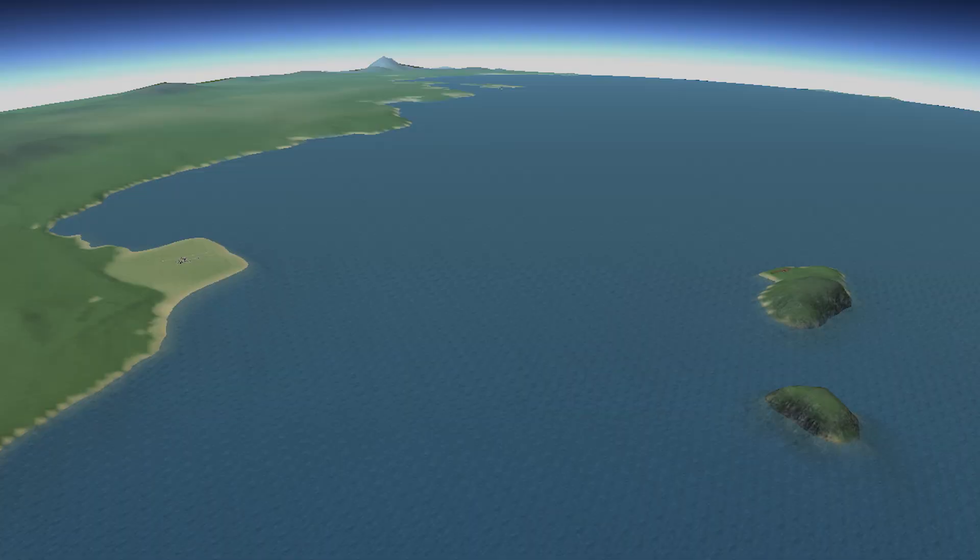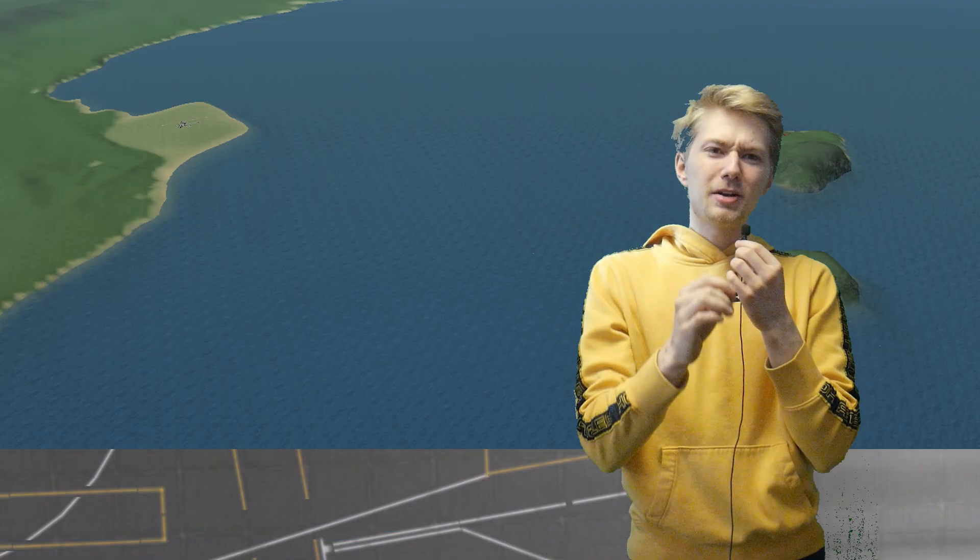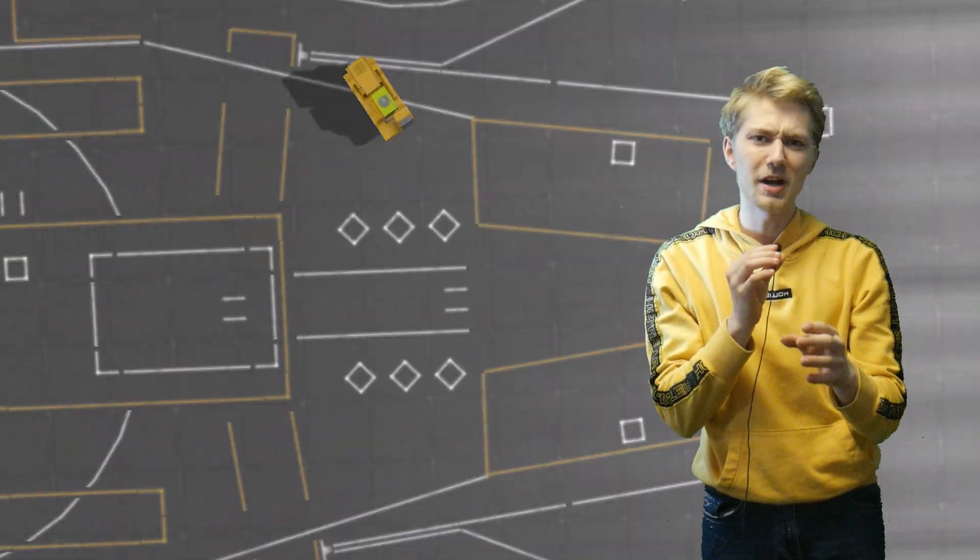Today I'm going to be making a bridge from the KSC to the island with the airfield on it. But Heroics, how is this even possible? Trust me, everything should work out.